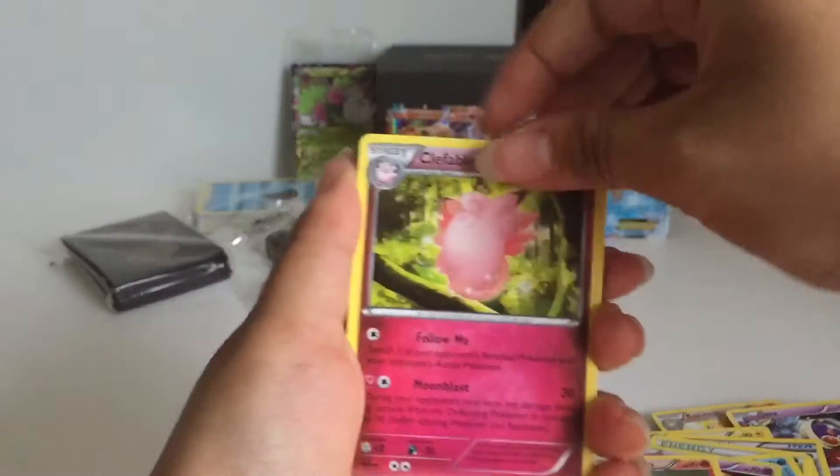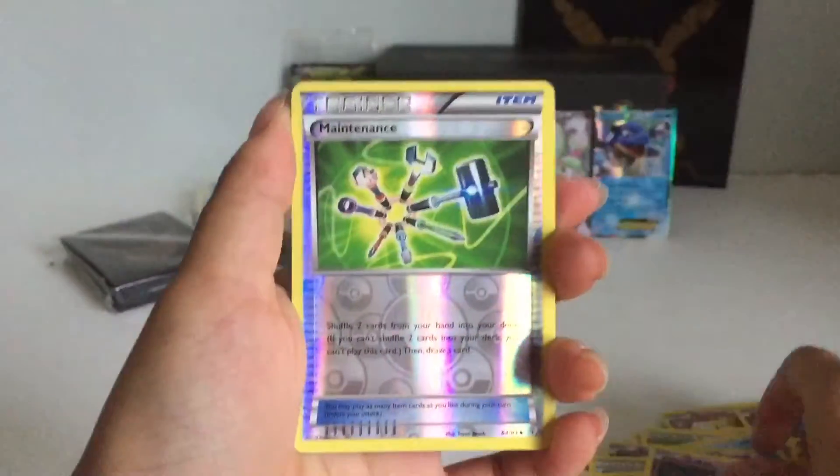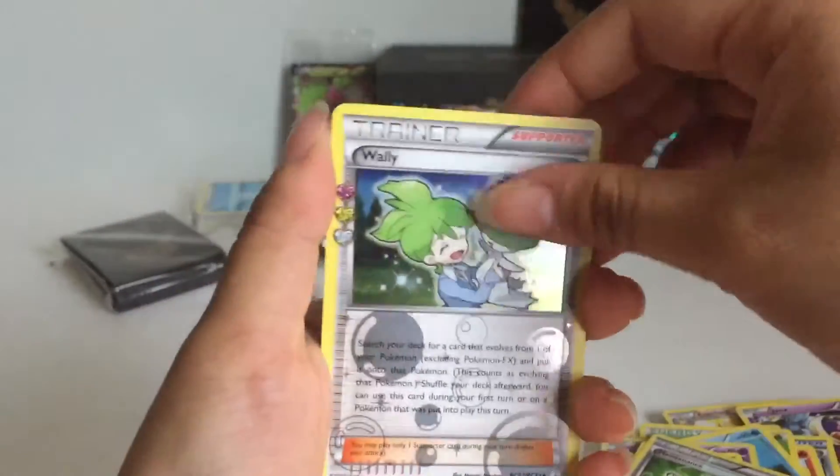Here's a Charmeleon, Fable, Trainer, Slowpoke, Paras, Rhyhorn, Zubat, Trainer, another Trainer, and a Parasect.